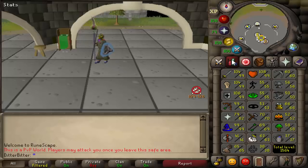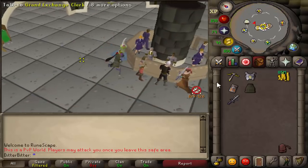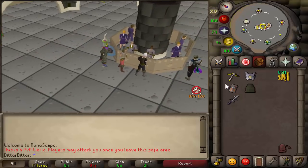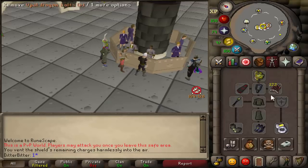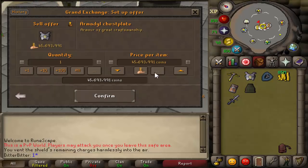Welcome back to another episode of Max Set from AGS. We made a lot of money in yesterday's episode — link in the description. We have 85 mil cash in inventory and we've been wanting to get the arcane for a while so we could stop doing a shield switch. Today I'm going to be selling the ancient wyvern shield and the armadil chestplate.